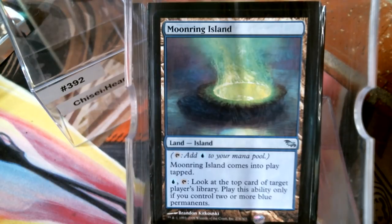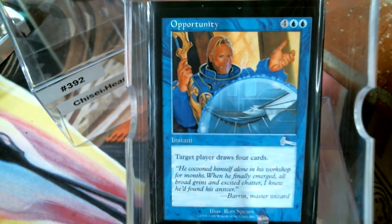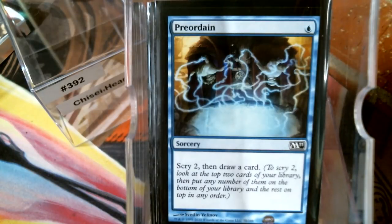Let's look at card draw. Pulse of the Grid doesn't get enough love because in a multiplayer environment just about somebody's going to have more cards than you, so I like it. Opportunity — good old-fashioned six mana for four cards, but most importantly it's instant speed. Preordain as well.